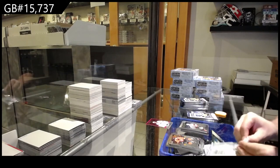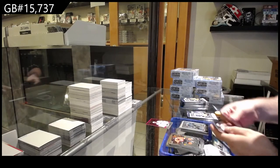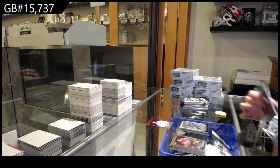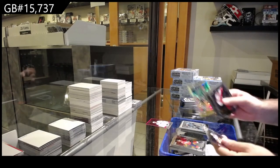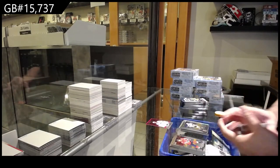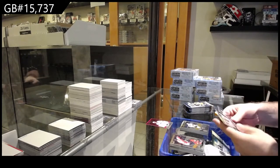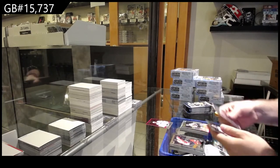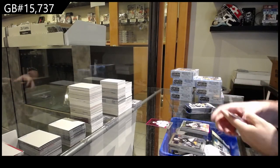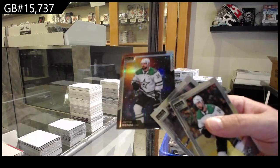Stussel for Ottawa Senators, Marky Rookie. Retro of Burns for the Sharks. Yellow Tracks Sagan for Dallas. Peyton Kreps for Vegas. Marky Rookie Rainbow of Ian Mitchell for the Hawks.